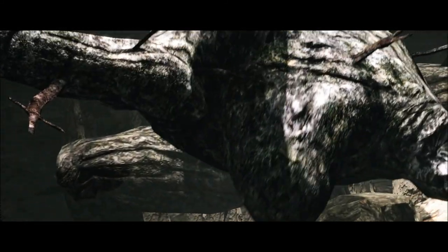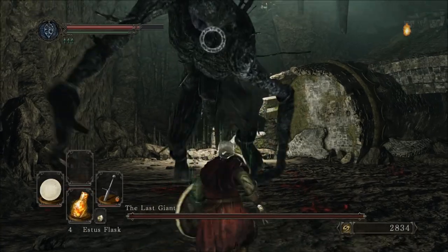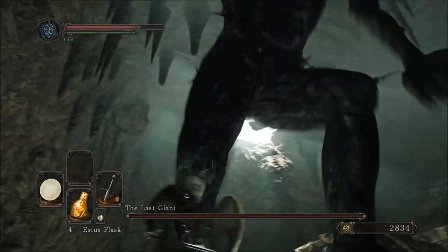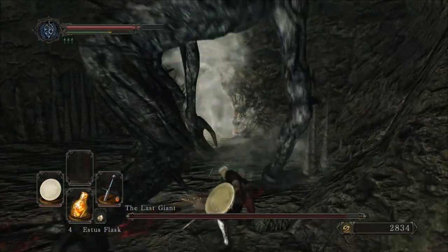Even for a melee build, which is what I always play as, it's quite simple, really. You just run straight in. It can lock on to different parts of its body, so I just basically aim towards its legs.